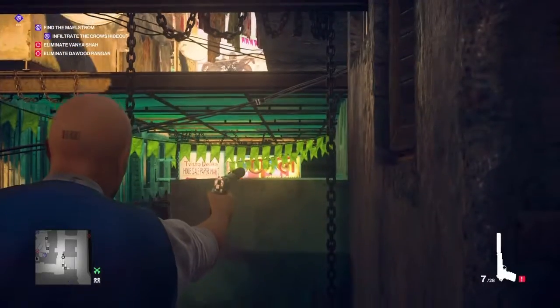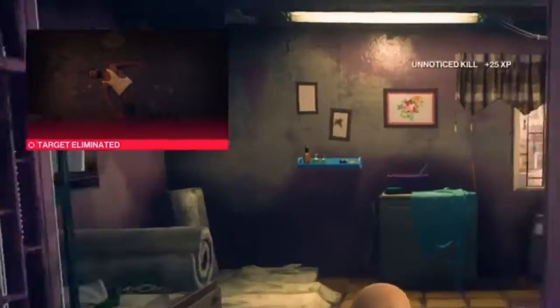We're just going to whip out our pistol real quick, shoot the sign, drop it on his head. That man you just eliminated was the Maelstrom - so there you go, that gets you the first target down. Waiting for a sign challenge complete.